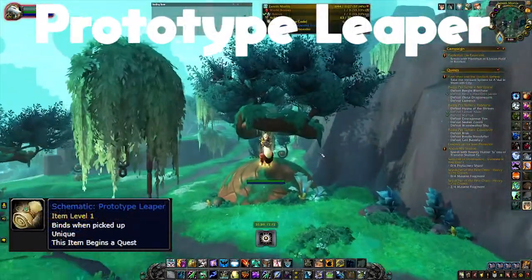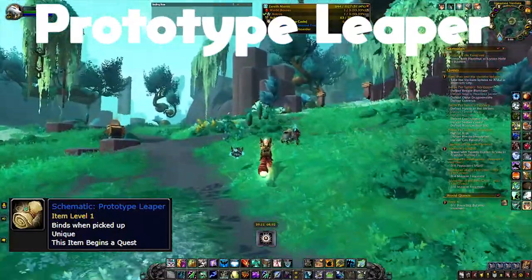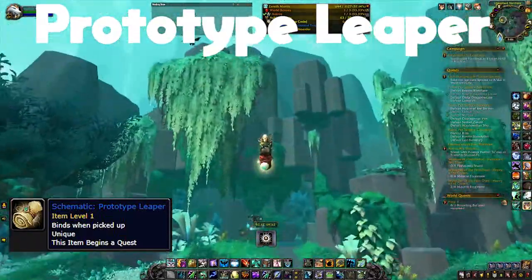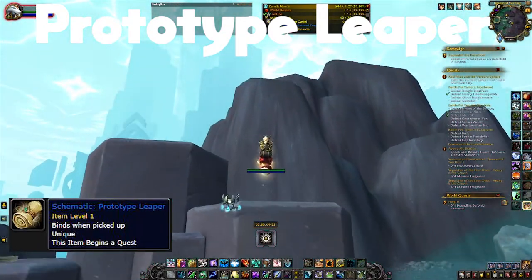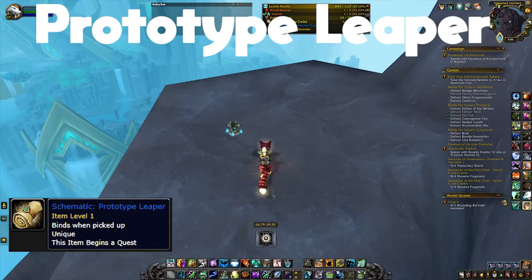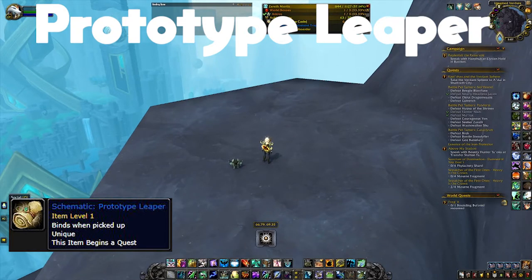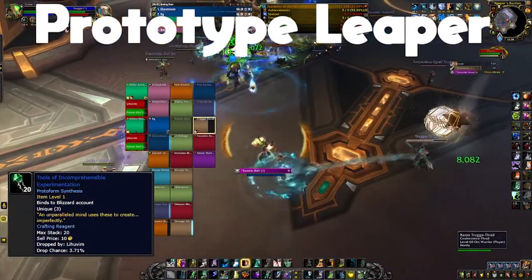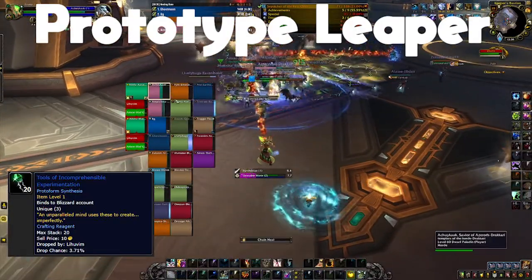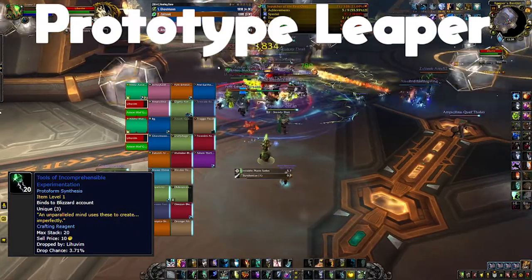The next mount is the Prototype Leaper. The schematic is found in a chest called the Forgotten Proto Vault, on top of a mountain at specific coordinates. The important thing is this chest only appears when a world quest called Frogget is available — if that world quest isn't up, you simply cannot see the chest. Once you get up there you can loot it and get the schematic, though there is a small spawn timer of about 10-15 minutes if someone got it before you. The rare item for the Prototype Leaper is Tools of Incomprehensible Innovation, which drops from Liuvim in the Sepulchre of the First Ones at roughly a three to four percent drop chance.